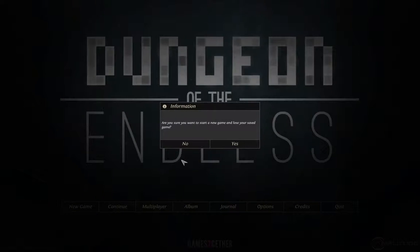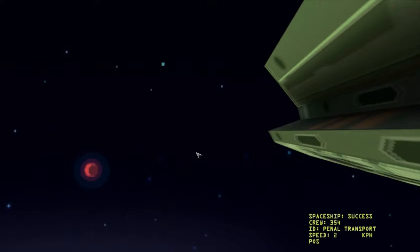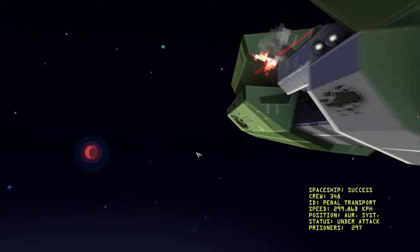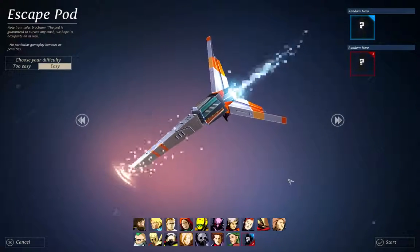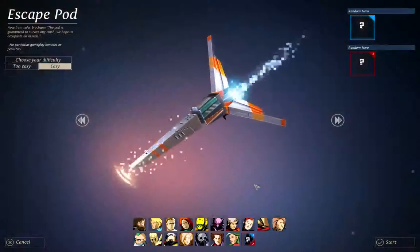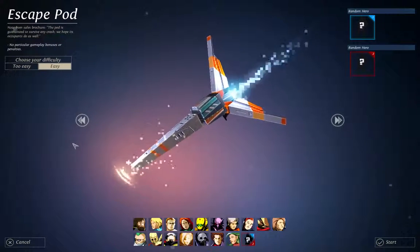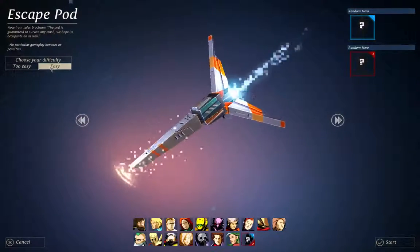New game. I have all the characters unlocked already, but you'll probably have none of them. You have the base guys, so either choose two of them or just do random. For unlocking, 'Too Easy' is a really easy way to unlock stuff. Easy is actually a bit harder. I will do Easy, just so it makes it more likely that I will lose and you guys can all laugh at me. Easy with two randoms — let's see how we do.